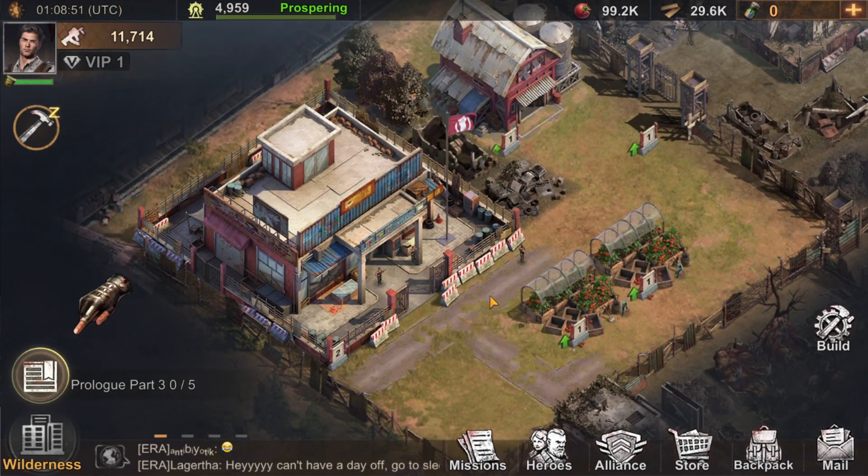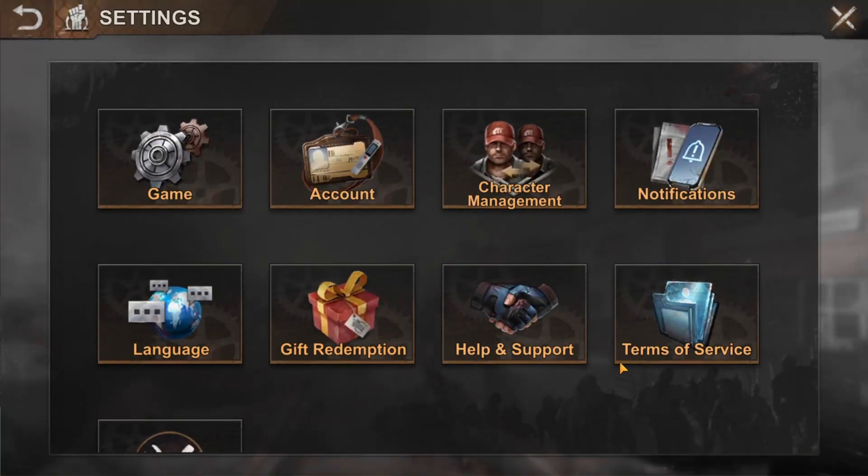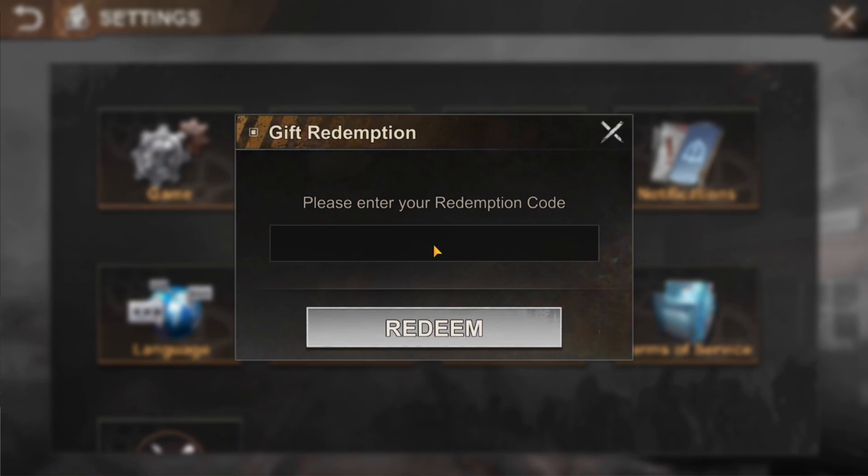With that out of the way, let's get redeeming. To redeem codes, you'll click on your profile picture in the top left corner, click on Settings in the bottom right, and click on Gift Redemption.